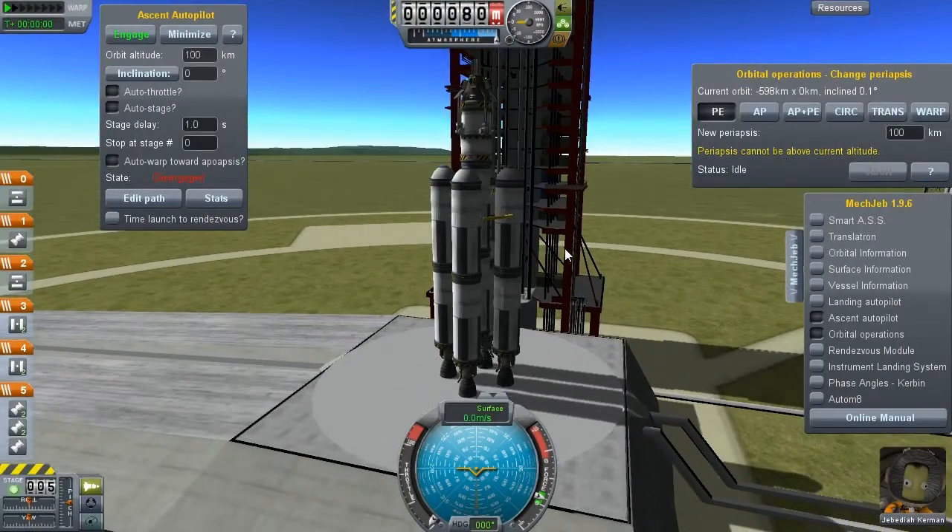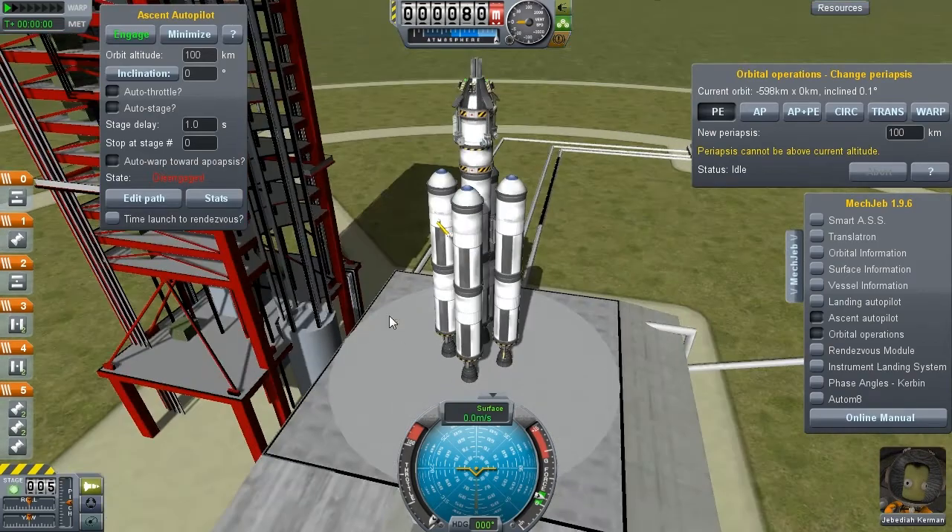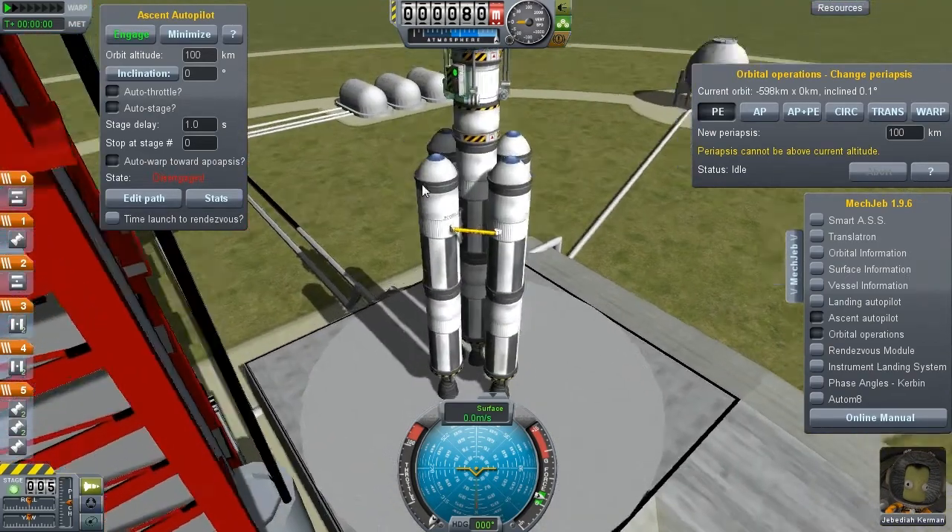Hey there everybody, my name is Nourish Pillow and welcome to Episode 4 of Kerbal Space Adventures. Today I'm going to take you up to the Mun in 4 clicks — with MechJeb of course, but it's not cheating if you're learning from it. That's my view on the subject.